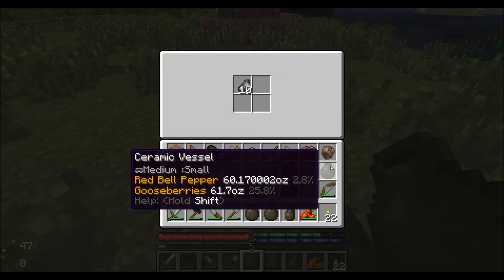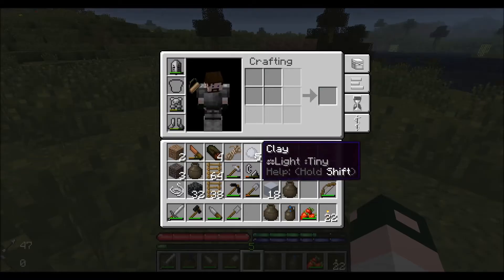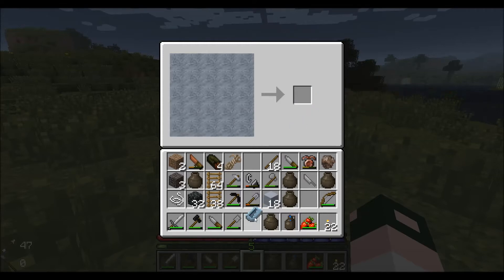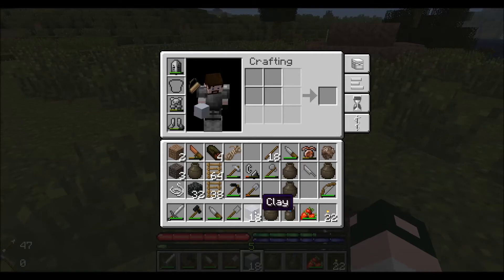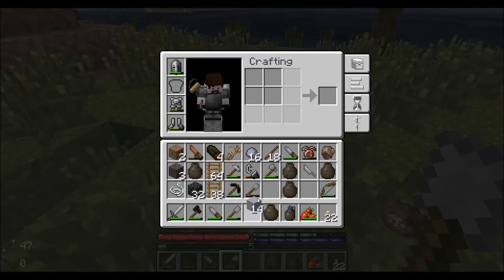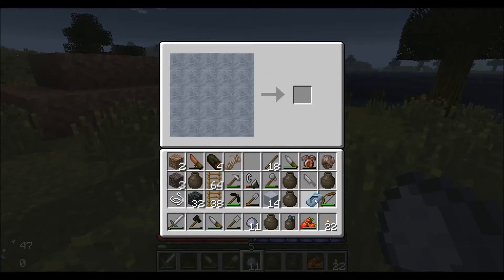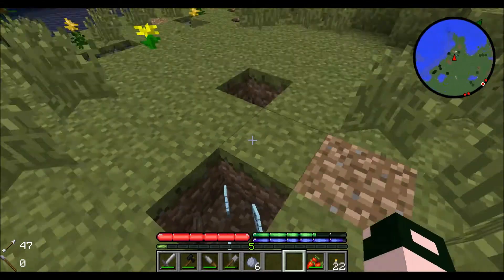Once we have lots and lots of copper, we will place that down just like that and make another pit kiln. Inside that we'll also add molds — a clay sword mold or a saw mold, click that in there. You will also definitely need a pick mold and a prospector's pick mold. Shift-click those in there just like that and build up another pit kiln.